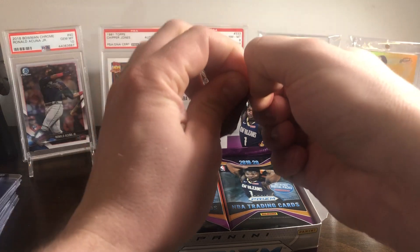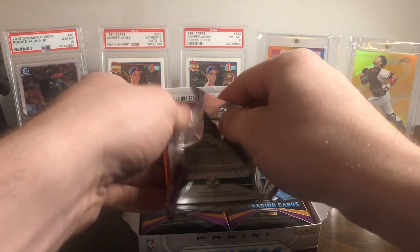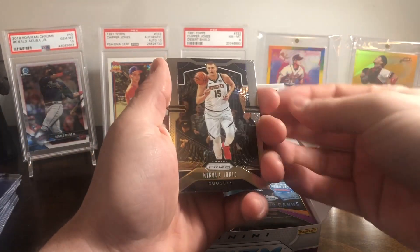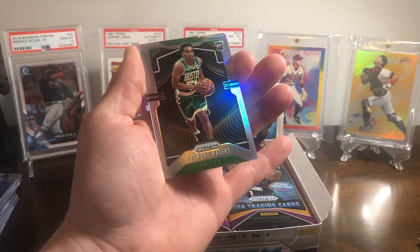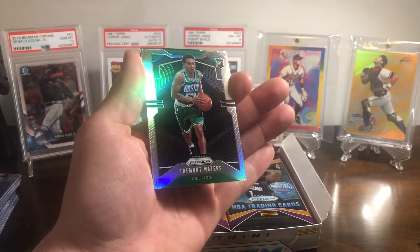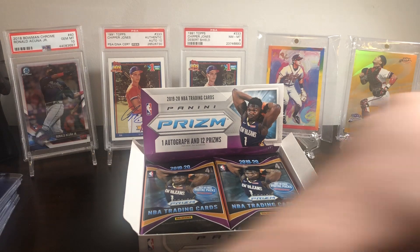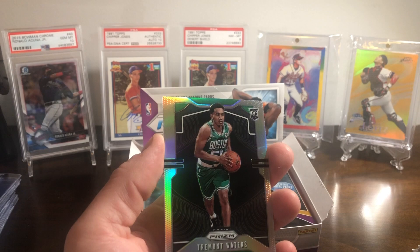The struggle is real. Alright, Nikola Jokic. One more — a silver rookie of Tremont Waters. I don't know too much about basketball, I really don't pay too much attention to it with the exception of the bigger names and what you hear on SportsCenter. Let me know in the comments if this guy's pretty good or not.